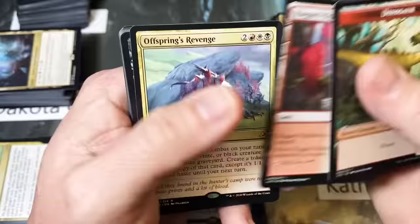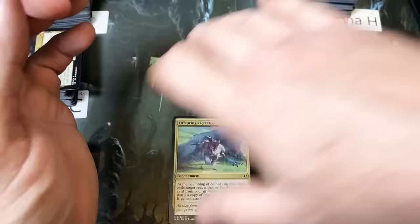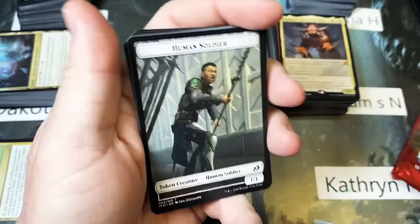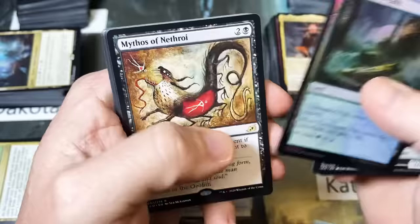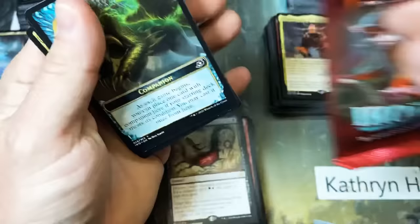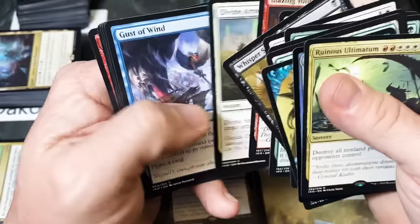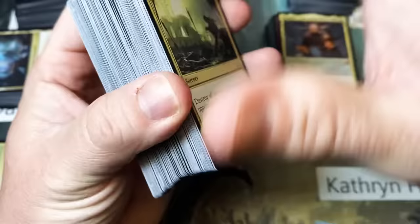Offspring's Revenge. Two packs left — let's get a hit. A foil Feline Sovereign with a Mythos of Nethroi. Last pack, we need some gas out of this one. Spring-Jaw Trap Foil and a Ruinous Ultimatum — not terrible. I'm not sending this out as-is; I'll probably spice this last stack up for Catherine because I wanted at least one big hit in there and we didn't get one. So that'll have a little something extra when it goes out.